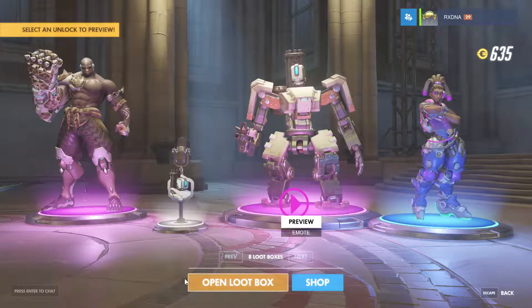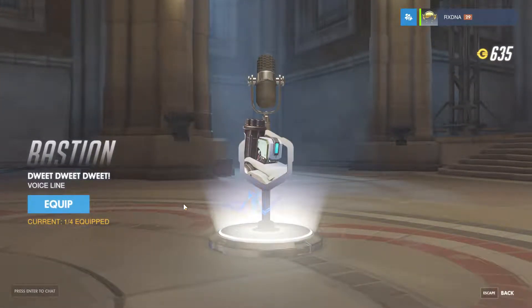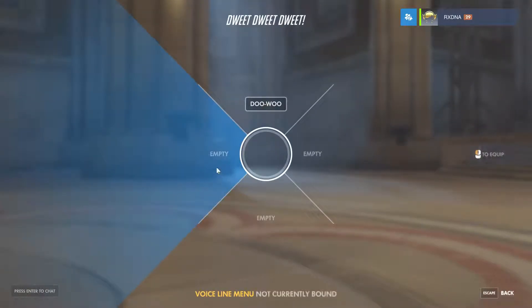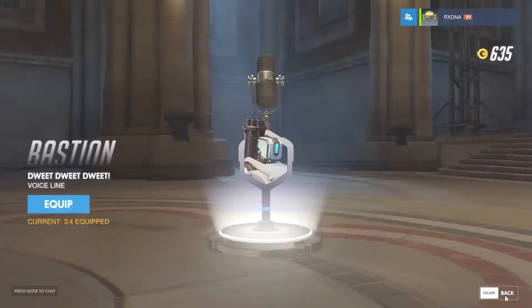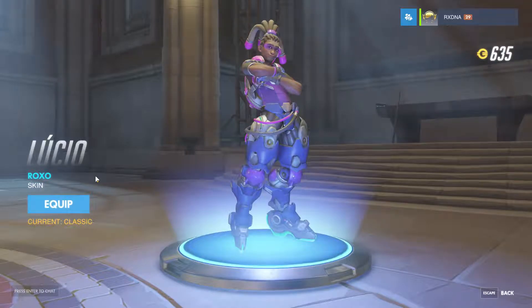We got a new voice line for him as well. Two sides. Let's check out this Lucio skin - it looks cool. It's like purple and blue gradient. It goes from like pinkish purple to blue, and then gets into blue at the bottom. I like purple - I'll equip it because I don't have a skin for him.